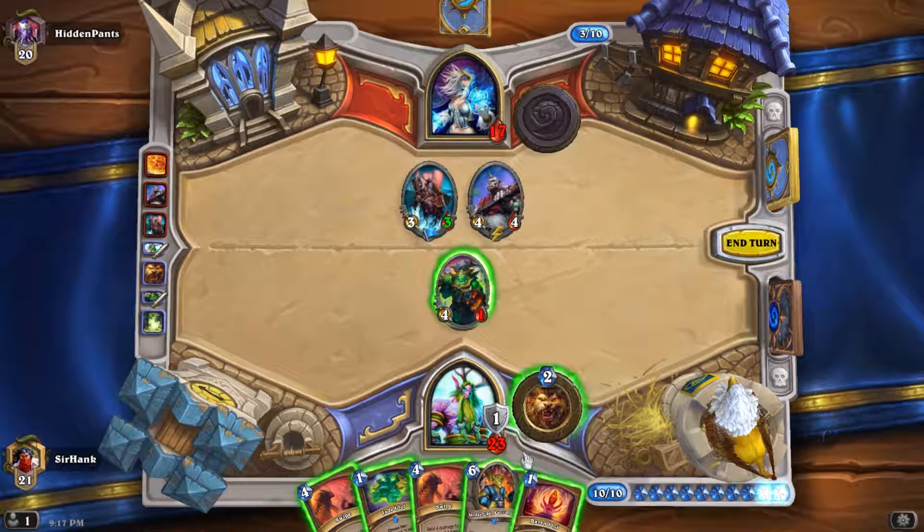So that's a Vaporize — whatever I attack with next is going to be killed. I do not have a great way to remove this 9/7, but fortunately that's exactly what we can do. Jade Golem, Jade Golem, Arcane Giant, Jade Spirit, Jade Spirit — we emptied our hand. We're one Flamestrike away from basically losing this game, which was pretty dumb this late, because it's absolutely coming. Here it is. Yep.